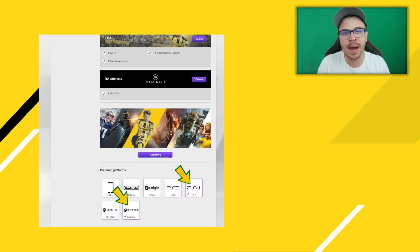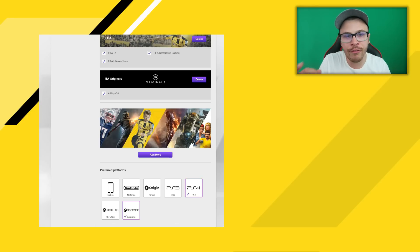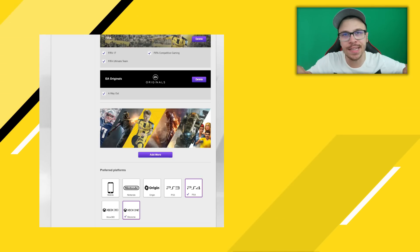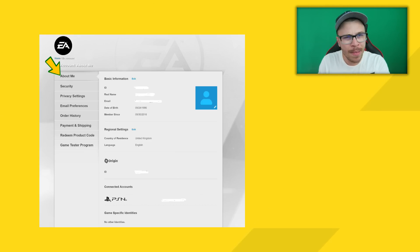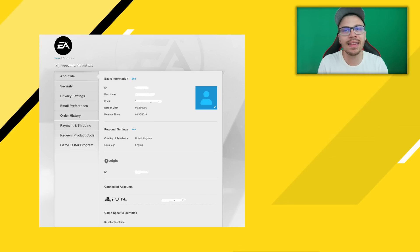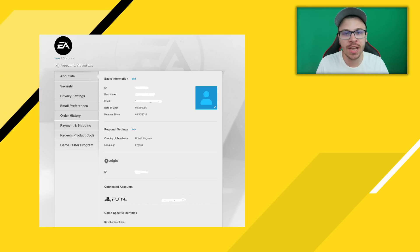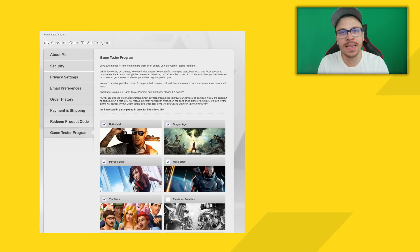Scroll down again and check Xbox One and PS4, because the beta version of FIFA 18 is only available for those two consoles, then click Update. Once you complete those steps, go back to the first tab in the menu, click 'More About Me,' and make sure to change your date of birth if you're under 18, since EA Sports only sends out invites to players who are over 18.